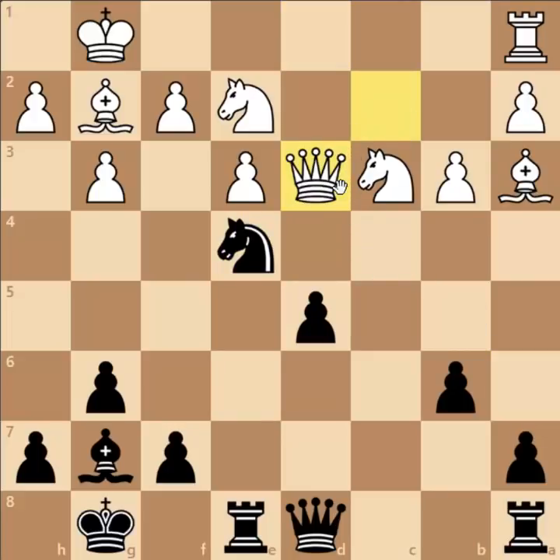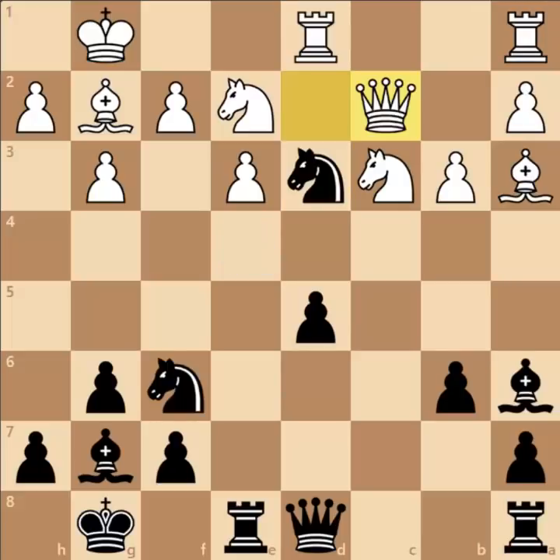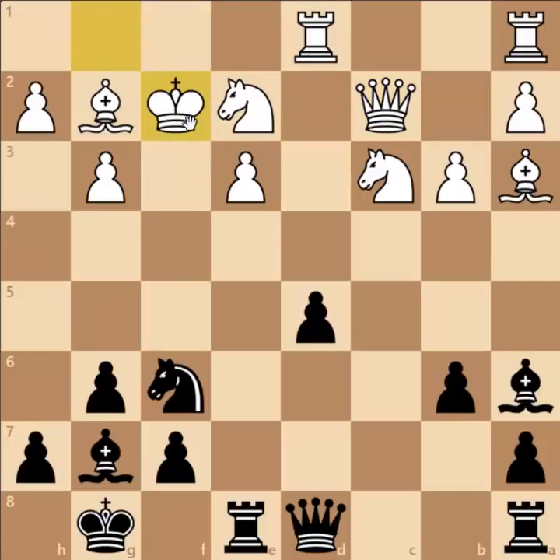White stopped the Knight E4 idea with Queen C2, and now Knight E4 can't happen because of Rook captures on D3, Bishop captures on D3, and Queen captures on D3 — and it's White who is winning. But Bobby has something different in mind. After Queen to C2, he played Knight captures on F2, and this proves why the Rook to D1 move was the wrong one.